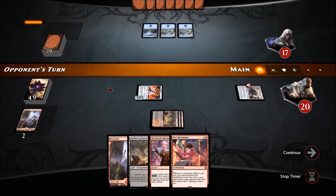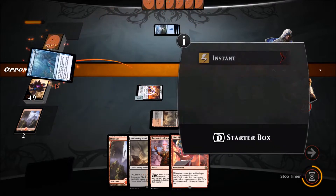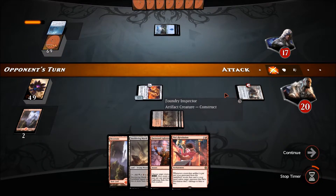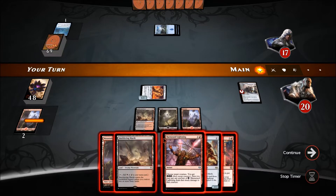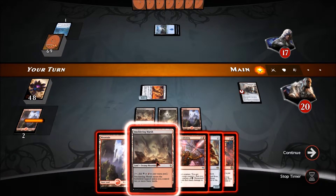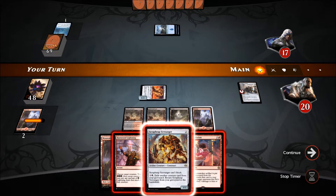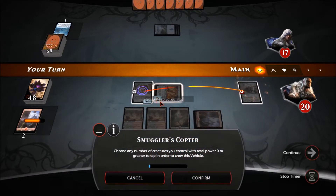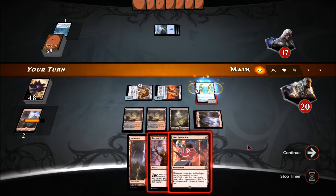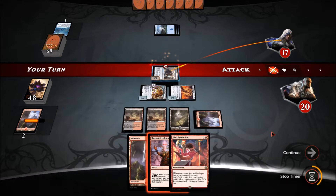If I draw anything else I can use the Copter — like a Scrap Heap Scrounger. Let's put down the Smoldering Marsh. I think we can play both — Scrap Heap Scrounger for one, then pilot the Copter. Looks like we're playing against a newer player unfortunately — but let's see how the deck does and hopefully this is just a steamroll.